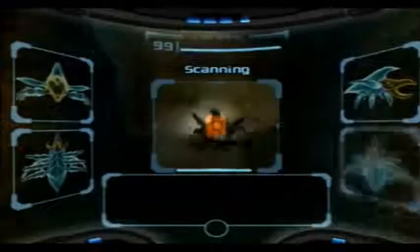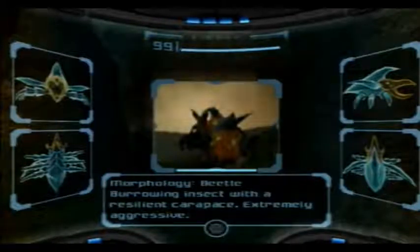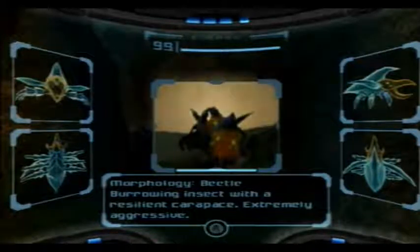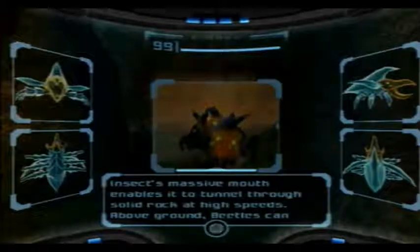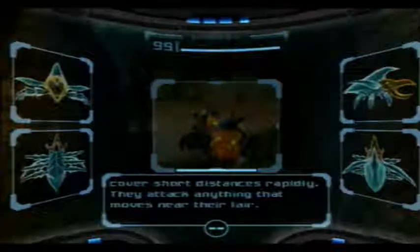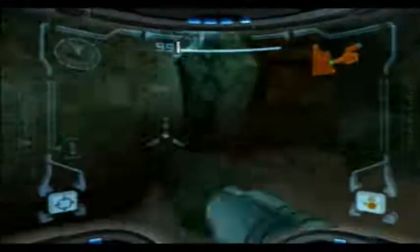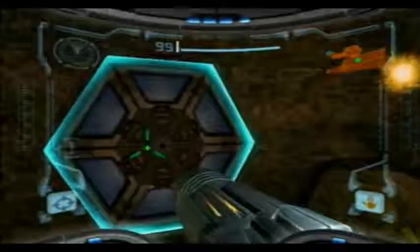Here we have a new creature — the Beetle. Burrowing insect with a resilient carapace. Extremely aggressive. The insect's massive mouth enables it to tunnel through solid rock at high speeds. Above ground, beetles can cover short distances rapidly. They attack anything that moves near their lair. They come in two sizes — the small size and the big size. We just saw a big one there, but I had to shoot it to death.